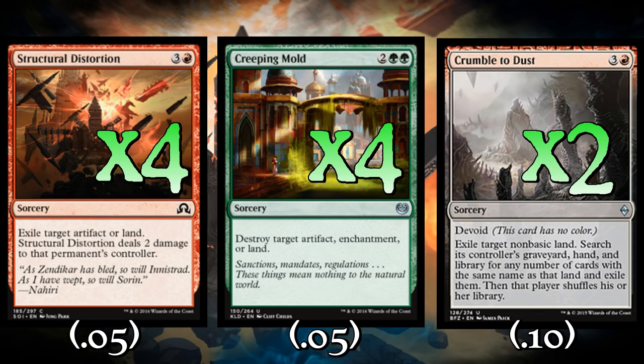We've also got creatures that can bust lands for us, giving us 14 total cards that destroy lands, and a lot of them are very versatile. Creeping Mold, Structural Distortion — both versatile. Crumble to Dust will almost always find a target. And the creature we have that busts lands is also pretty versatile. So even if you're not trying to destroy lands specifically, you have a bunch of different targets you can go for with these cards.